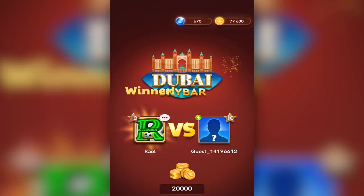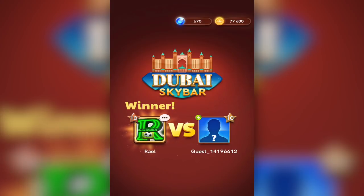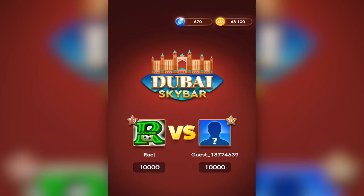Once we win this match, we're moving forward to 77K. We're playing on 10K matches which means 20K per match. He left, so we have 77K — but then we went down to 68K because the next guy played really well and I didn't have a chance to defeat him.